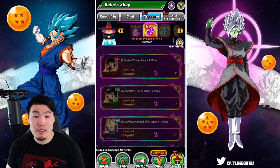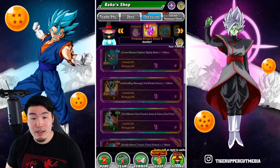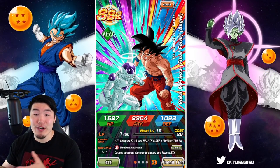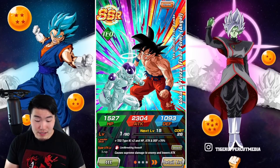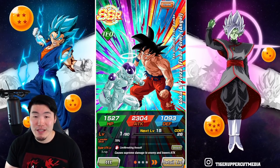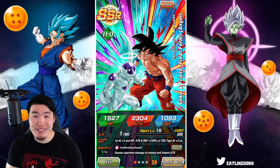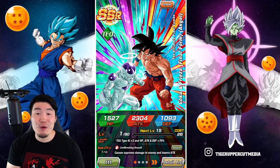Starting with the LRs, we have some pretty interesting options here, especially this one right here — which is the thumbnail — because they are the best option now that they have their Extreme Z Awakening. So if you guys don't have LR Goku and Frieza, just get them. If you've got three purple Dragonstones and you don't have this unit and you couldn't pull them on the download celebration banner, then this is a very, very easy choice. Number one, easily: LR Goku and Frieza.